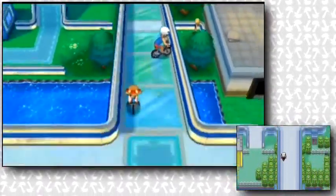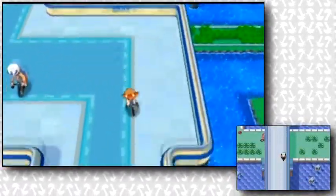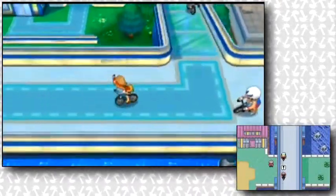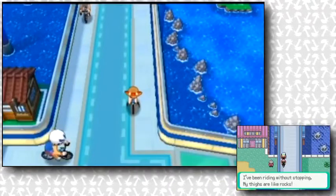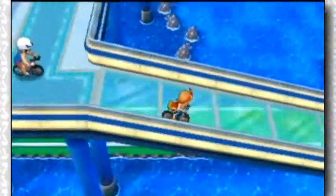The player can then be seen riding along the cycling road perfectly at full speed, possibly showcasing the timing challenge. A lot can be seen in the background, like the starting gate, the buildings underneath, and the cyclers on the road. Right here, the Trickmaster's house can be seen, and unusually, it actually looks very similar to its original design.